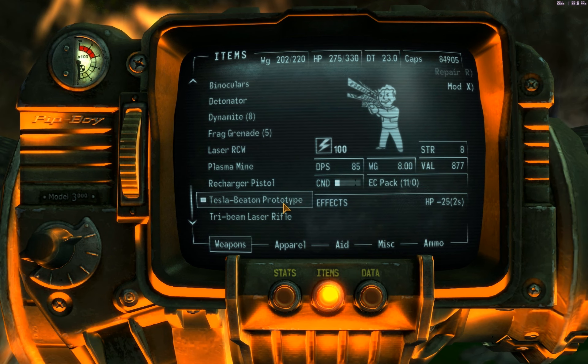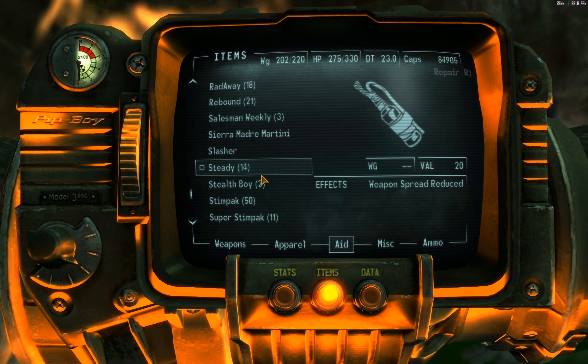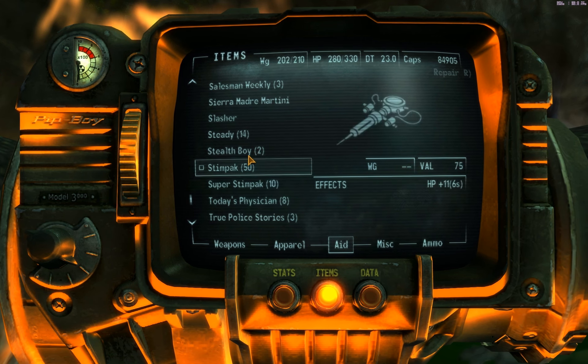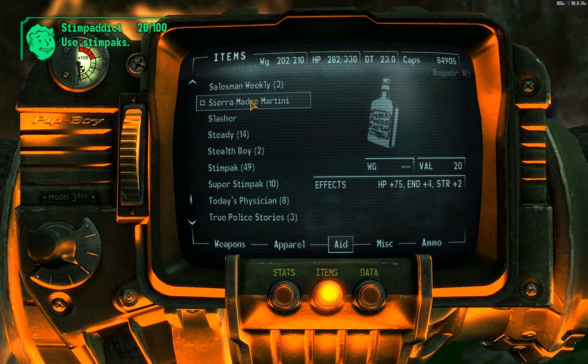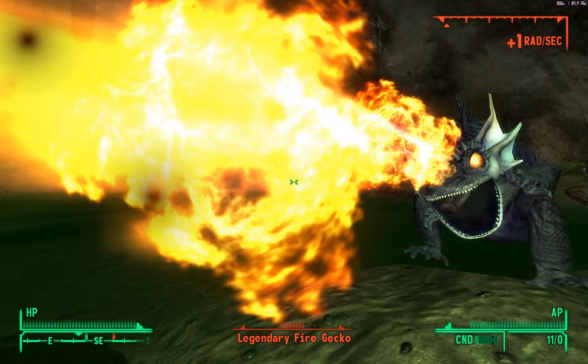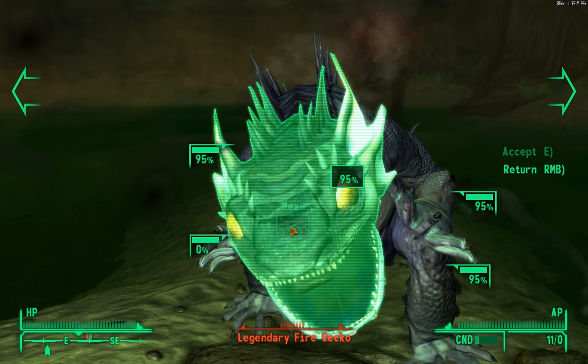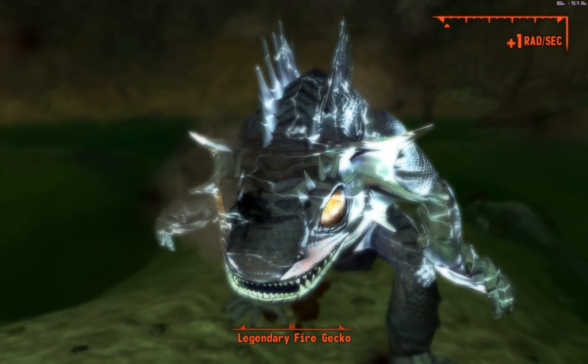Okay, Tesla-Beaton Prototype — I know legendary beasts just rip this apart — so I'm gonna do a Super Stimpak and Sierra Madre Martini. Then I'll load this and good, I've got enough. I hope I have enough action points. I don't know if this is gonna take him out.